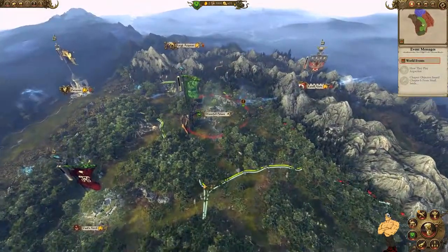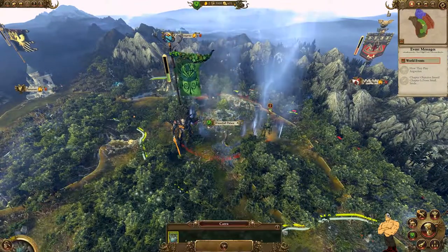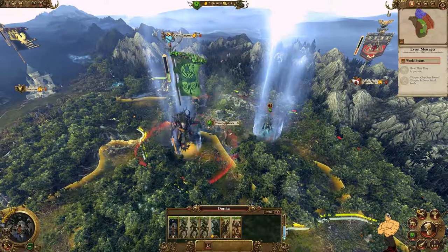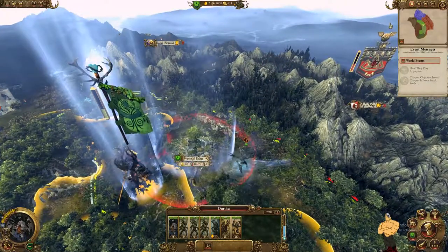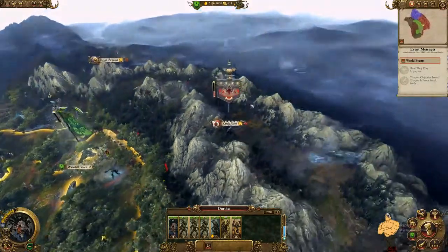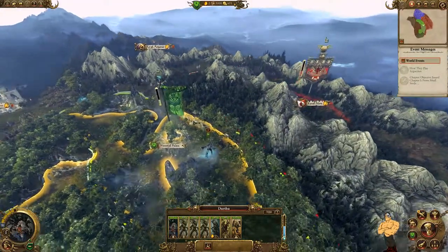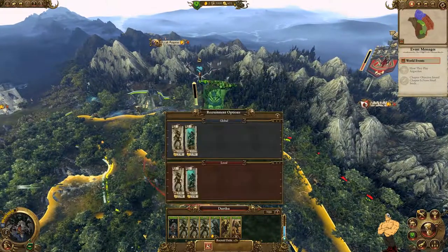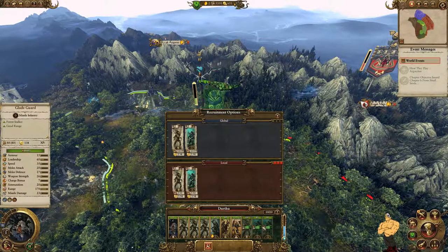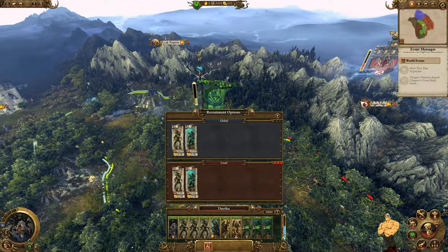The first thing we're going to do is address the obedience problem — we're going to deploy this guy who increases local obedience, then move this guy in here and start building our army, because we want to take on Karak Norn first. We're going to do a bit of a cheesy strat and build an army with one Branch Wraith, and then the rest will be Glade Guard.